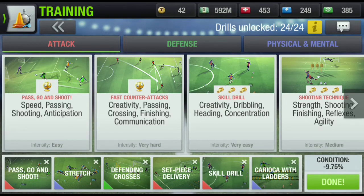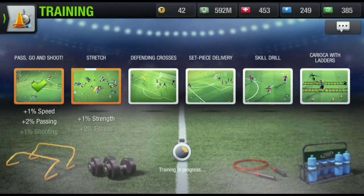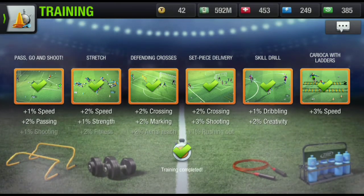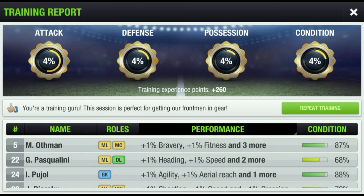I'll remove Slalom Dribble and put in Skill Drill. I'm just testing this — I'm not sure whether it will give an attack bonus or a condition bonus. After starting the training, Karaoke didn't give so much, but the bonuses are in. I think this session is perfect for getting our frontman in gear — it was clearly an attack-related session.